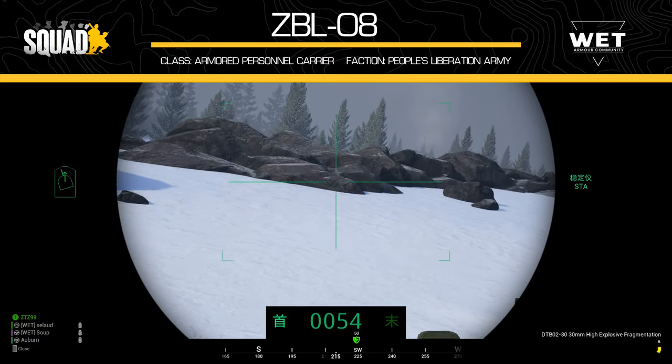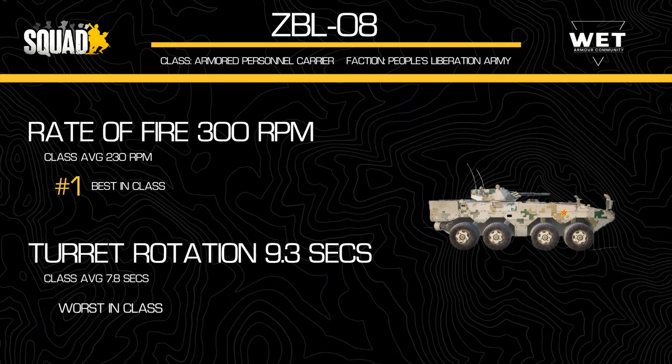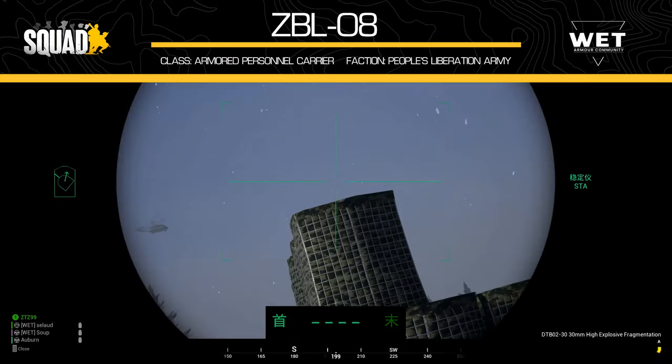Now onto the stats relating to weapon and turret performance. The main gun can fire its 30mm rounds at 300 rounds per minute, making it the fastest firing wheeled APC with an autocannon in the game at the moment — just above the BTR's 250RPM. However, the ZBL's turret rotates very slowly when pitted against some other APCs, traversing a full 360 degrees in 9.3 seconds. The BTR does this in 7. This means they will struggle to track targets when the vehicle is moving, especially at close range.